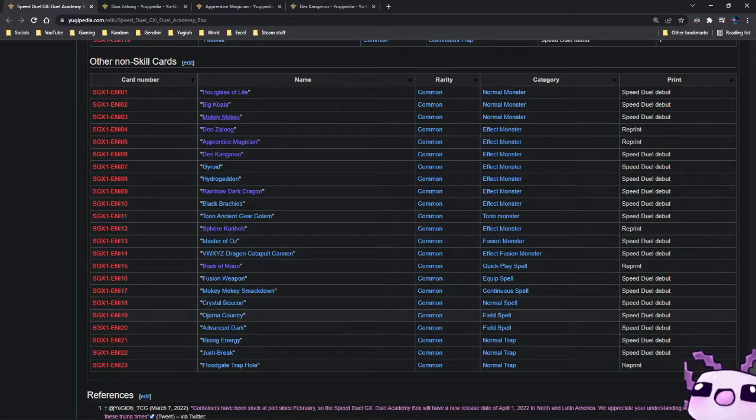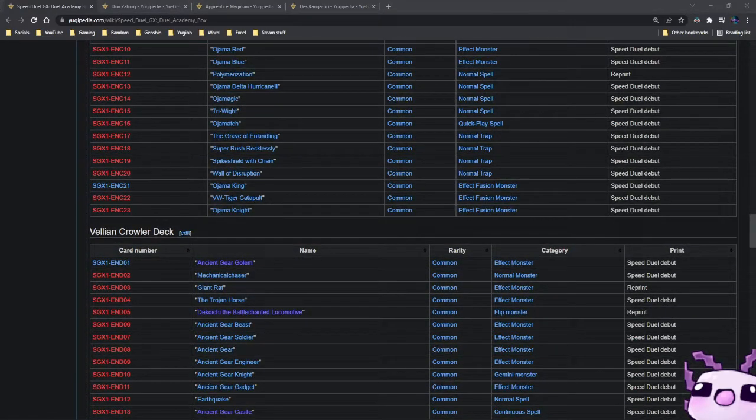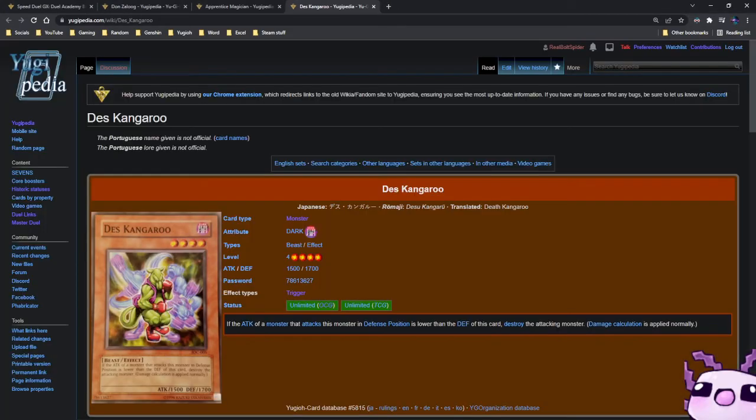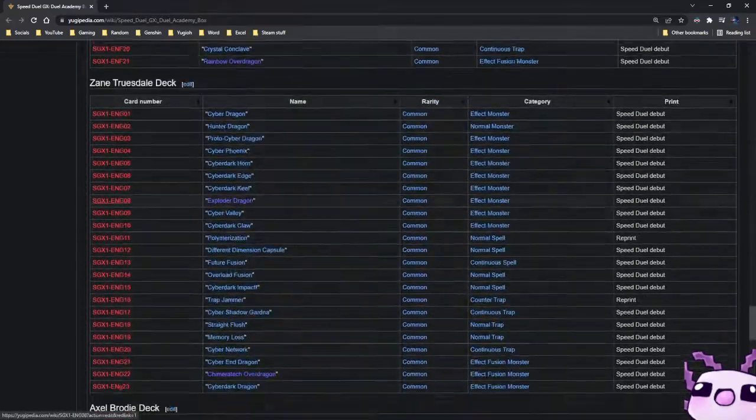We have Ojama Country, very, very nice, and Floodgate Trap Hole in common. So this is a very good set if you want to start getting into the game and picking up some nice reprints, because I've also seen some of the secret rares and they really look nice. Anyways, I've been BoltSpider — see you guys in the next video. Goodbye.